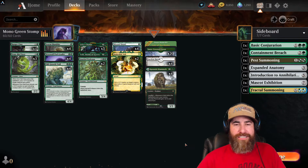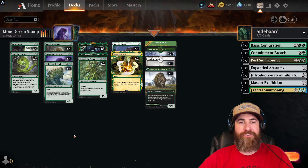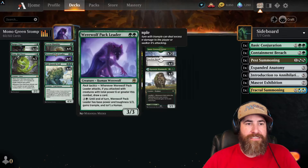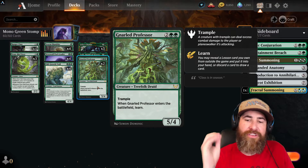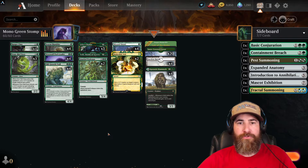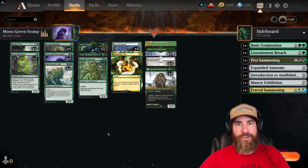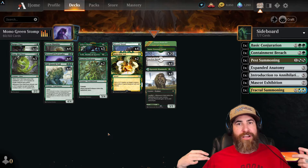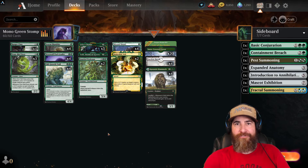That's going to do it for Mono Green Stompy. Just keep climbing the ladder with this deck. If you don't have the cards, I one hundred percent say it's safe to craft everything — none of it is rotating out anytime soon. Ranger Class and Werewolf Pack Leader from the new set are absolute beasts. It's also safe to craft at least one Lair of the Hydra. Huge shout out to Johnny and CGB at Arena Craft Podcast — great deck designers. Don't forget, we're doing something special at 500 subscribers. Check the description below and as always, until next time, have a blast in the Arena!